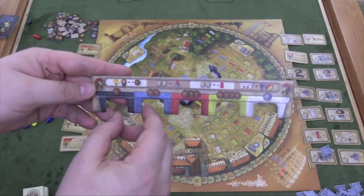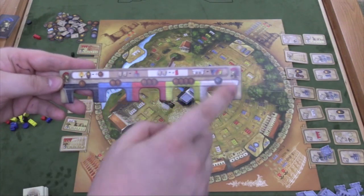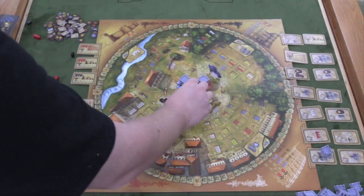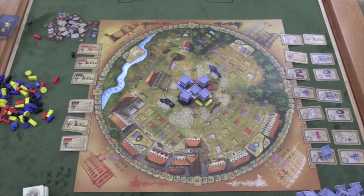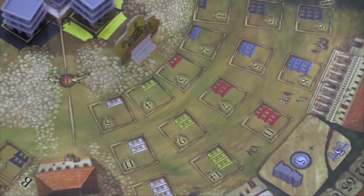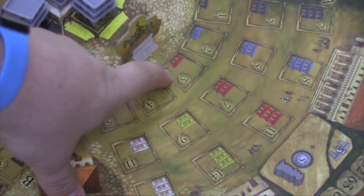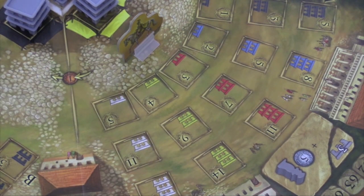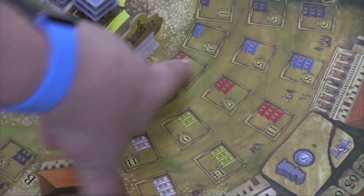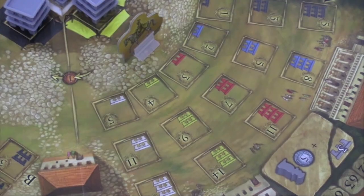Each brick also has a certain cost — one, two, three, four, five. White bricks are special because they are wild bricks and can be used anywhere. Each spot on the board requires bricks. So down here in this area, you'll see that this spot requires one red, this one two reds, this one three reds and yellows and whites. Whites only can go in certain spots, but again whites are wild and can be used in other spots.